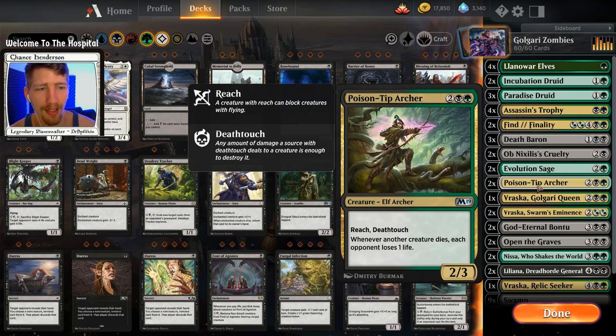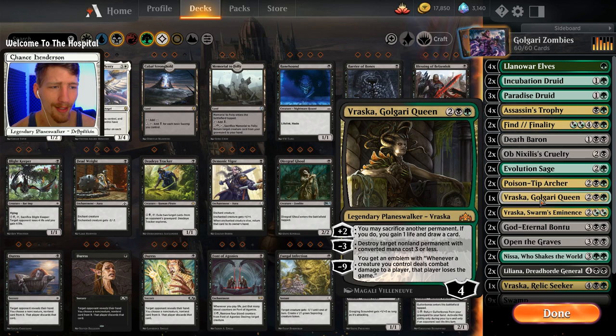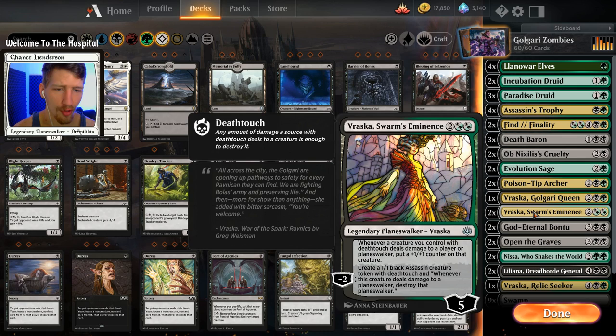We have one copy of Vraska, Golgari Queen — she's an excellent planeswalker with easy removal on converted mana cost three or less, allows us to sacrifice a permanent to gain one life and draw a card, and her emblem is just a win condition. Moving down, we have Vraska's ability — whenever a creature you control with death touch does damage to a player or planeswalker, put a +1/+1 counter on that creature. I really wanted to try Vraska in a deck where we were giving zombies death touch.